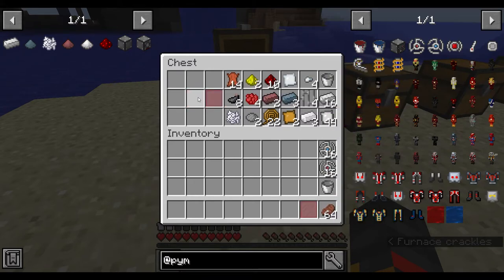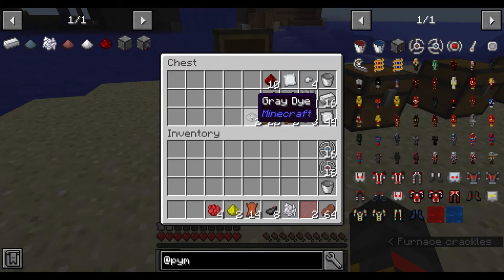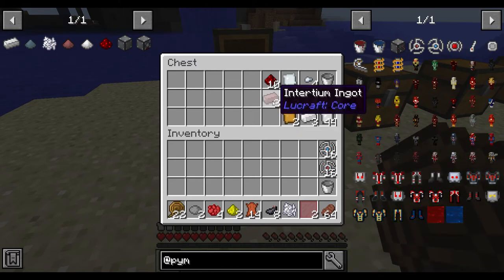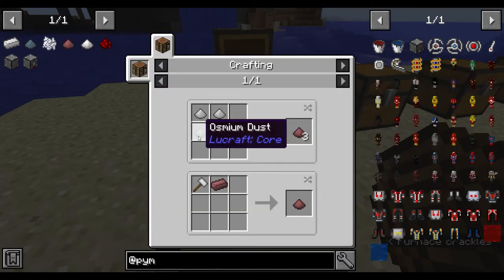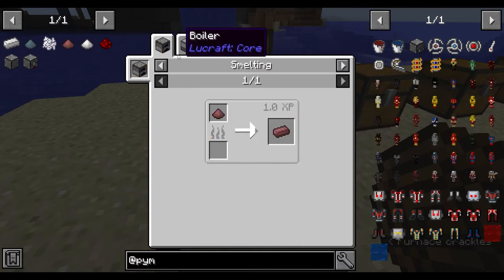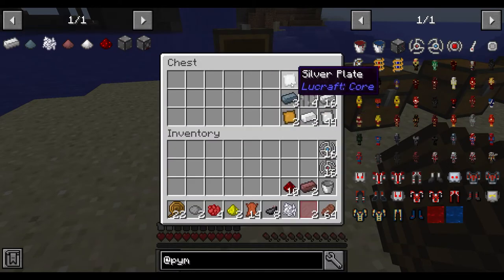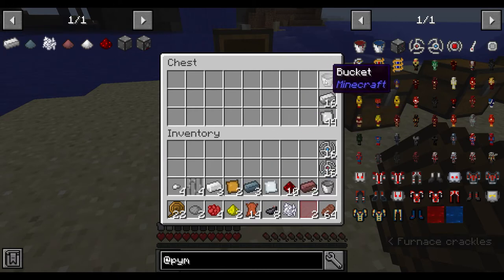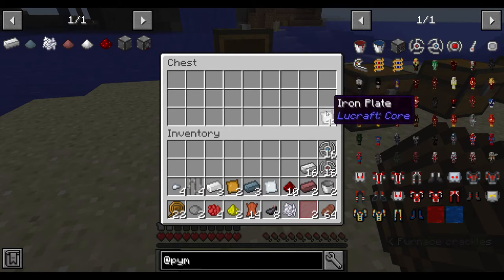You need: two red stained glass, one bone meal, eight ink sacks, 14 leather, two glowstone dust, two rose red dye, one gray dye, two copper, 22 iron, two Intertium (made with one osmium dust and two iron dust, smelted), 10 redstone, one silver plate, three lead, two copper plates, three palladium plates, four iron bars, four iron nuggets, a bucket, 16 iron, and 44 iron plates.